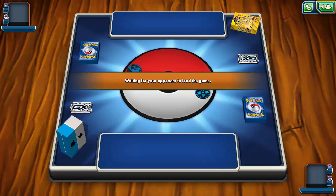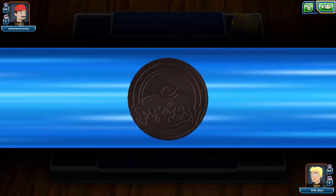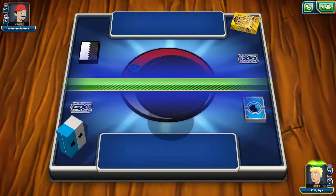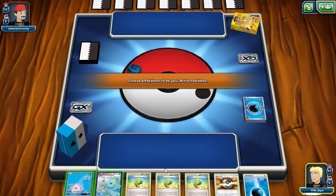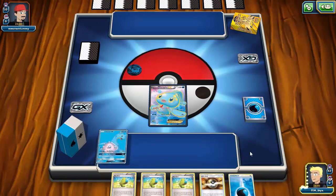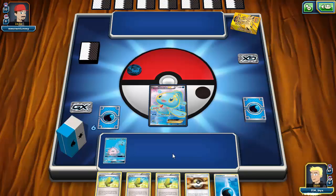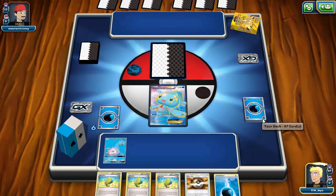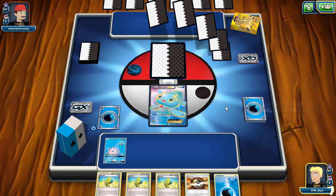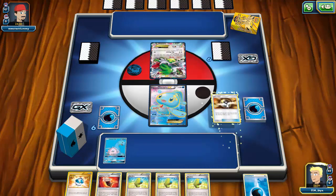We've found a match against what looks like a Yveltal Garbodor deck, which could be problematic since we do rely on Manaphy's ability and switching between Lapras is key for this deck. I start with a really good hand — it'd be even nicer if I had a Shaymin instead of an Ultra Ball so I could attach all the energy and go for all the Max Elixirs, but either way I'm in a very good position. I won't have to worry about Enhanced Hammer at all.